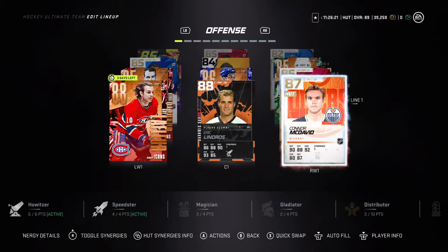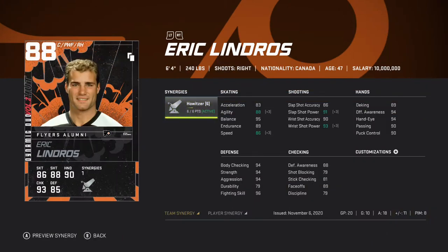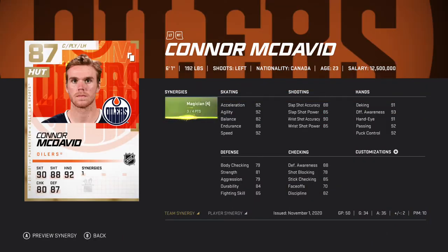Starting with the actual players: Lindros at 170k and McDavid at 120k — they've both been locking it up on the first line with 28 points in 20 games and 69 points in 50 games.